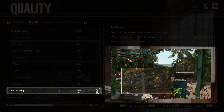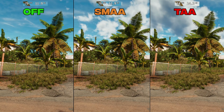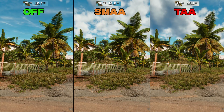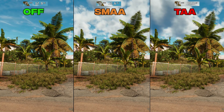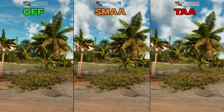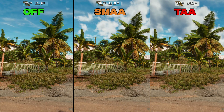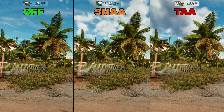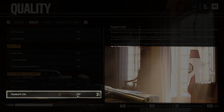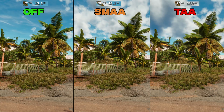Anti-aliasing has three options: Off, SMAA, and TAA. Anything other than TAA leaves the game full of shimmering. There is a 1% performance hit from Off to SMAA and 4% to TAA. TAA is recommended despite the hit, though its implementation produces a lot of blurriness. Fortunately, the Fidelity FX CAS option can fix this — turning it on clears the image and removes some of that blur.